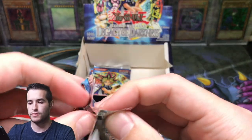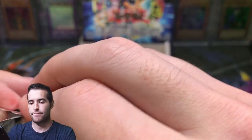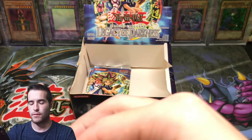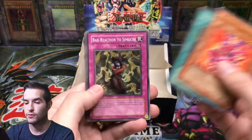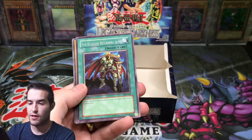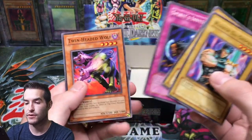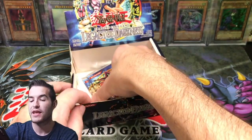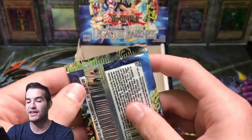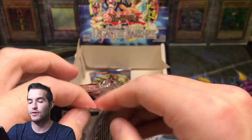Destroying this pack — pack was destroyed. Injection, come on, let's get it. Super Rejuve, Robo Lady, The Warrior Returning Alive — not too bad of a card. Warrior Digrefer, Spirit Invitation, and Twin Headed Wolf. Okay, what are we down to? We're down to three remaining packs. Three more chances. Can we get another Ultra? Can we get a Secret? Can we get something crazy? Maybe another Smoke Grenade?